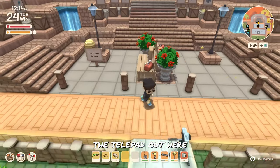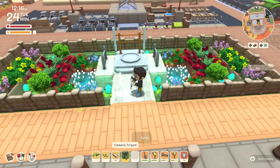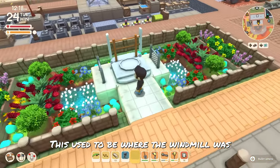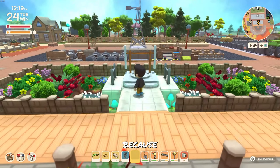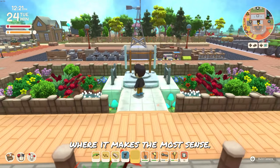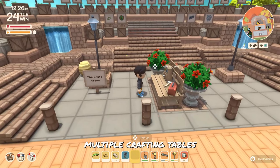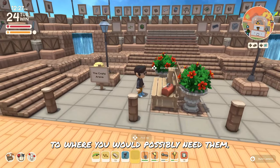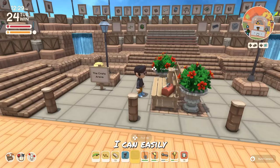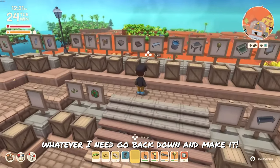Also moved the telepad out here and made this area really lovely. It used to be where the windmill was, and I've moved it back into the work area because that's essentially where it makes the most sense. As always, I'm a big believer of adding multiple crafting tables close to where you would possibly need them. And if I am coming over here to make something, I can easily go and grab whatever I need, back down and make it.